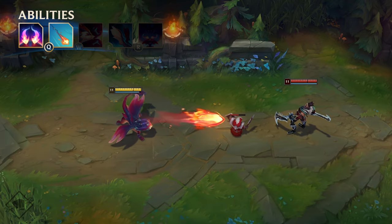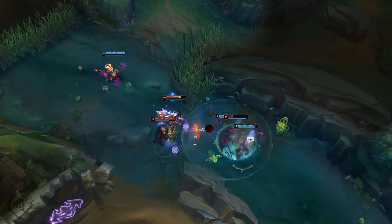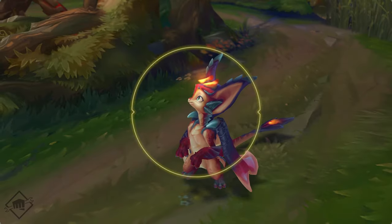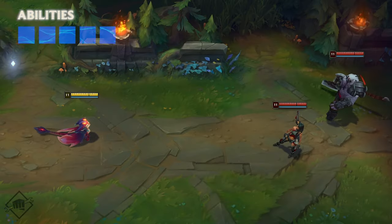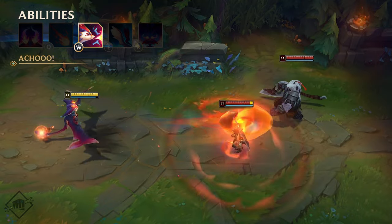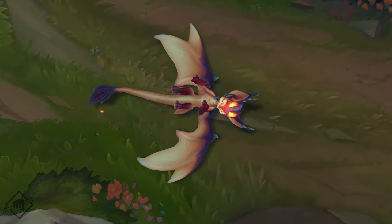Don't forget that Smolder gains stacks whenever he hits enemy champs with abilities or kills a unit with Q. Focus on last hitting and poking opponents with Q so he reaches those stack tiers as quickly as possible. By the time late game rolls around, he'll be a teamfight terror with tons of AoE damage. Breathing fire isn't without its challenges, though — like all that soot in your nose. With W, Smolder sneezes out a fiery glob. This blast damages and briefly slows targets and explodes around any champions in the line of fire.